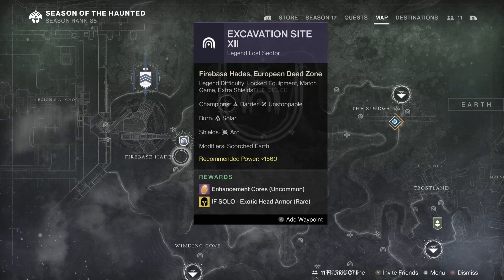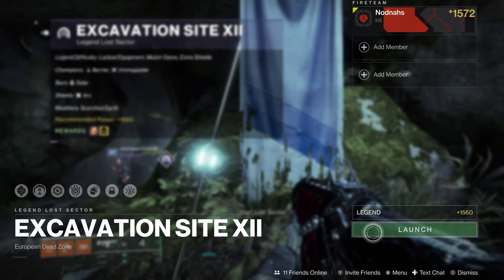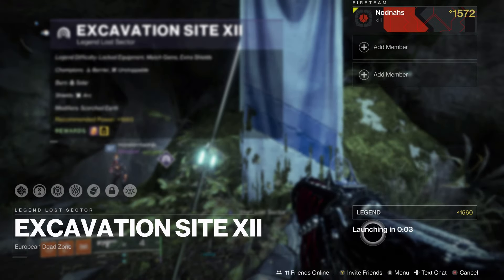The Lost Sector today is Excavation Site 12, and if you've been looking for a better stat helmet or just need to unlock a helmet, I suggest you farm this today. This Lost Sector is very easy, especially using Titan Hammer and Bastion. I completed this very easily with little effort in about one minute.